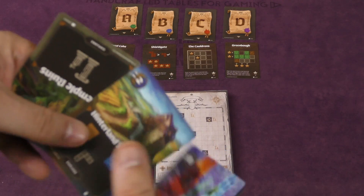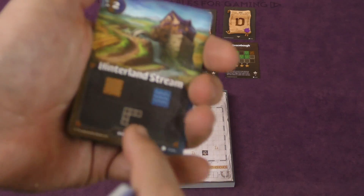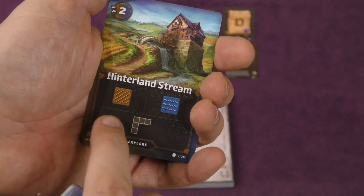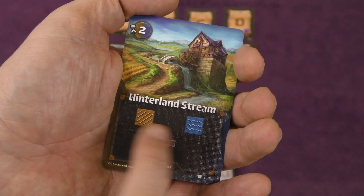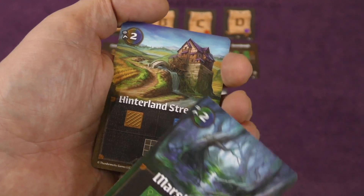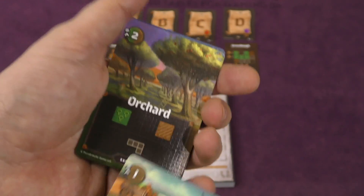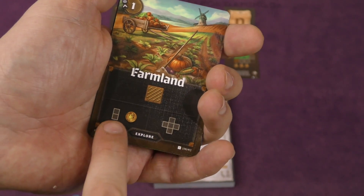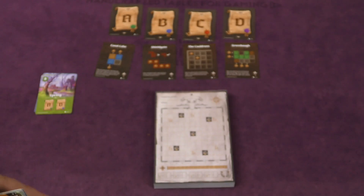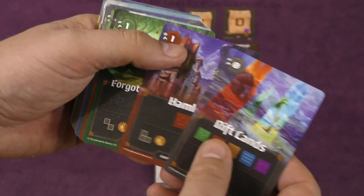Each round, you turn over the top card. If it's a temple ruins card, you turn over another card. Most cards will show you one or two types of terrain. So this shows a shape here, and I need to draw this shape on my board somewhere and fill it with one of these two types of terrain. I can rotate and/or flip it as much as I want. Here's another shape with two different types of terrain, and another shape with two different types of terrain. If I choose the smaller shape, I also cross off a coin on my sheet. The rift lands card is only a single square, but I can use any of the different terrains to fill it.